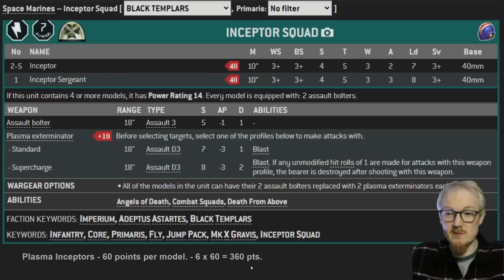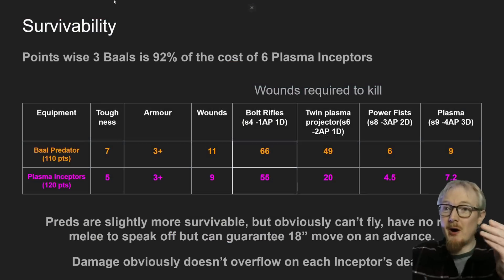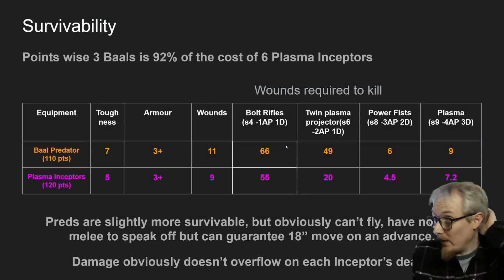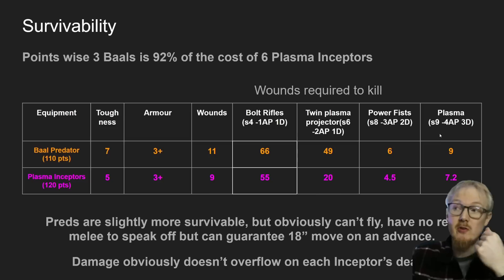Unfortunately Plasma Inceptors don't quite match up on points - it's 360 points for six, and the Baal Predators are 30 points cheaper. I've worked out that the Baal Predator is 92% the cost of the six Plasmas. Let's look at some basic weapons - we've got some minus 1, minus 2, minus 3, and minus 4 weapons. If we're shooting a Baal Predator with bolt rifles for example, this is how many wound rolls you're going to need to be able to kill it.